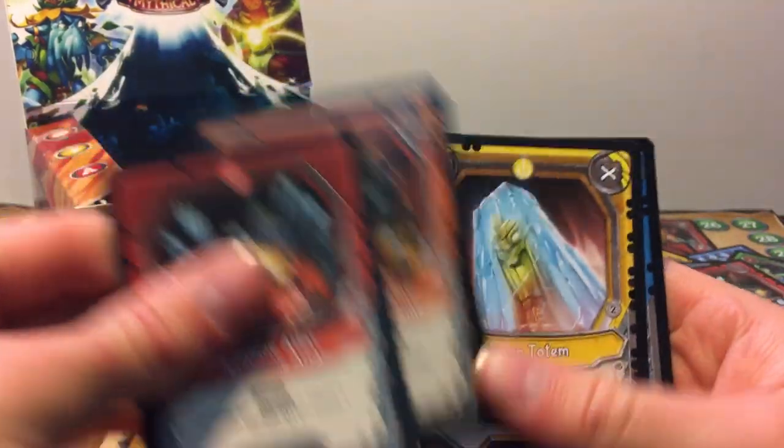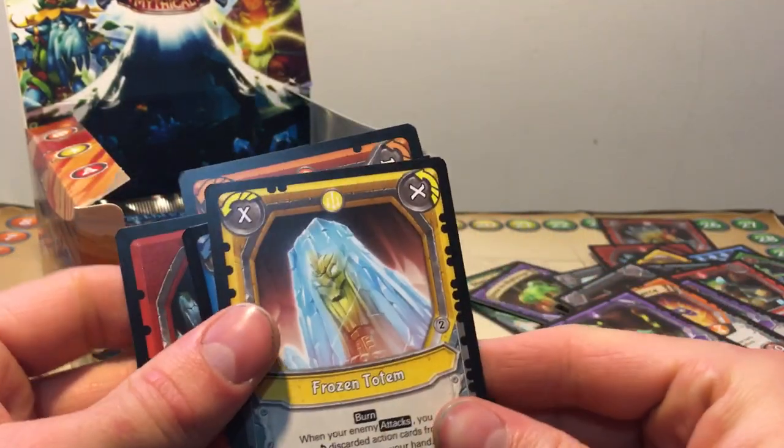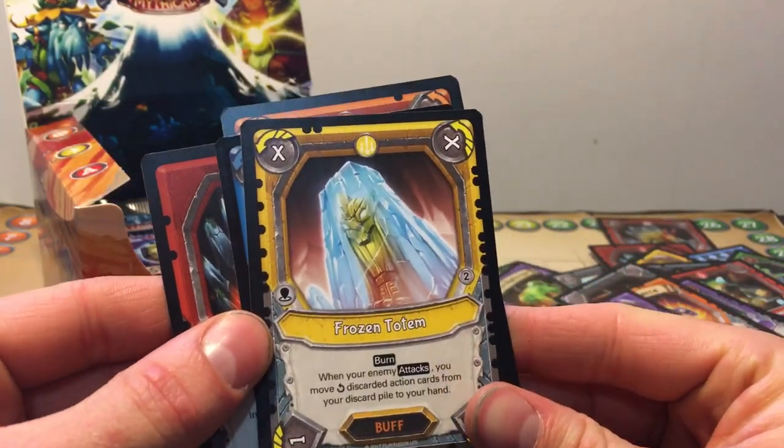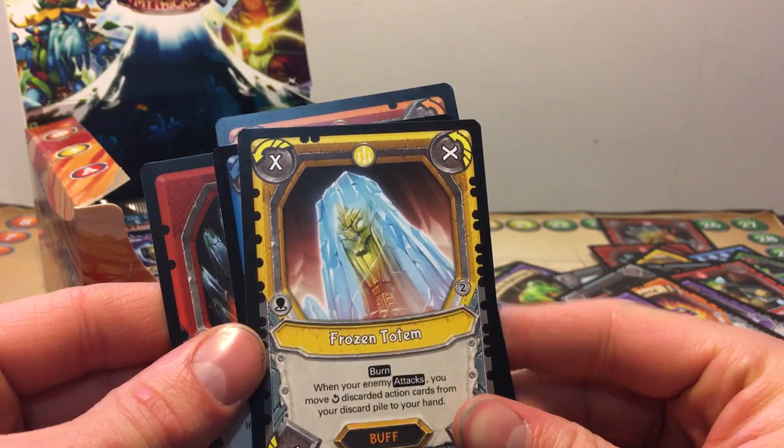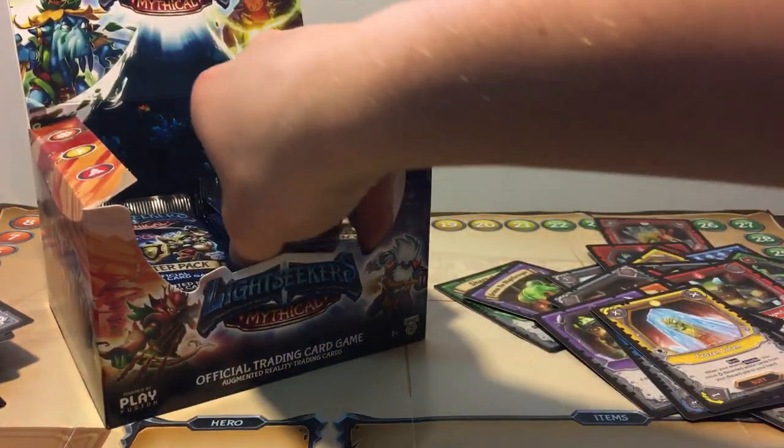Crystalline Altar, Crone Shock Engine, Frozen Totem, and a Foil Electrified Mote. Frozen Totem: when your enemy attacks, you may move discarded action cards back to your hand. That's not terrible. Sorry if that was not in the camera angle, guys.